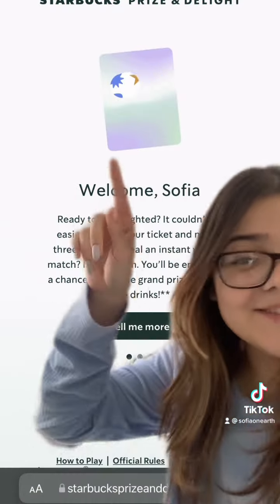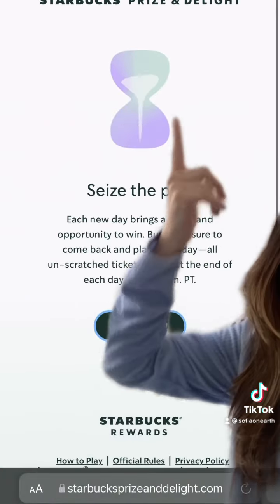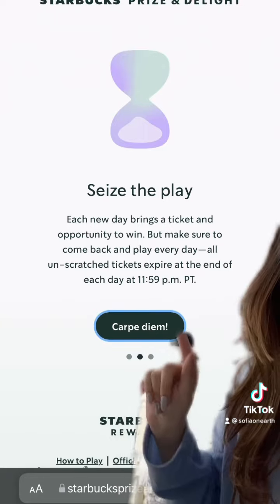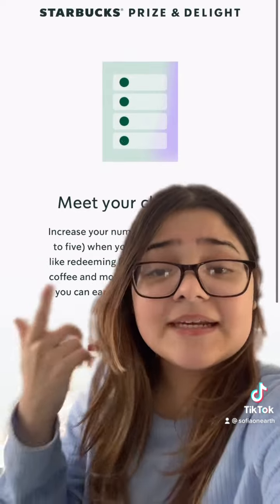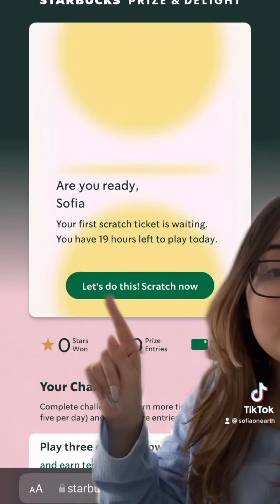So this is what it should look like when you sign in — it's just going to say welcome with your name. My name is Sophia. It basically shows you everything about the game and what it's like. I just kept clicking the icon to continue, and basically in this game you're going to be completing challenges, and when you complete those challenges you will get tickets.